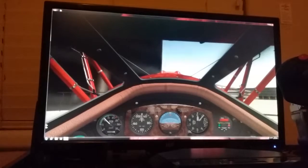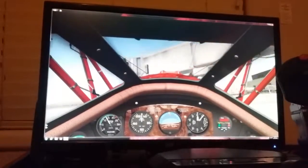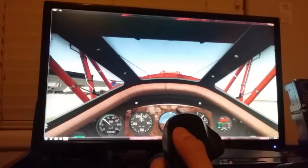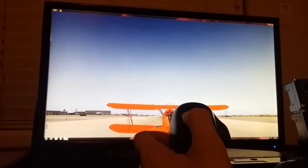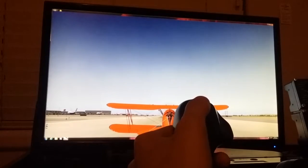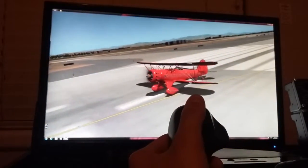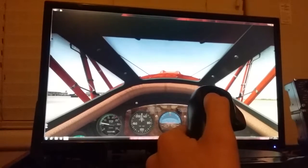It is a tail dragger, so I'll get this turned around. I'm sure in real life if I were actually in this plane I would have already crashed, but let's check it out. All right, here we are at the end of the runway. This is the Waco — pretty cool plane — so let's check out the inside and let's go for a flight.